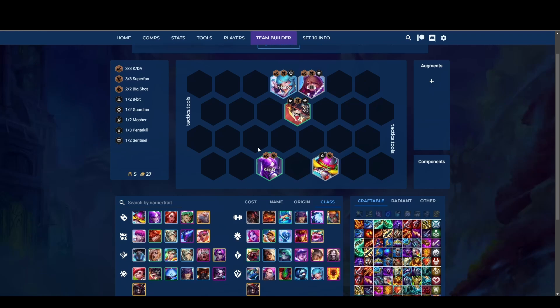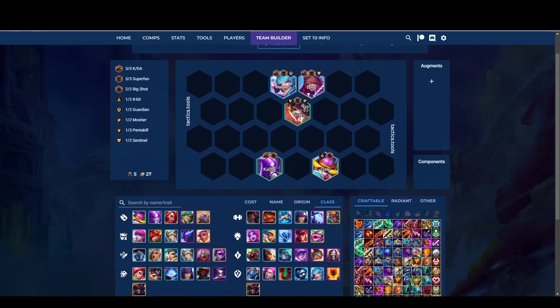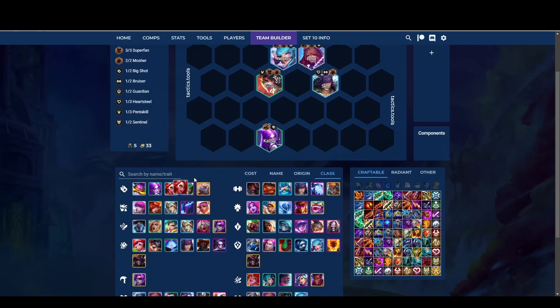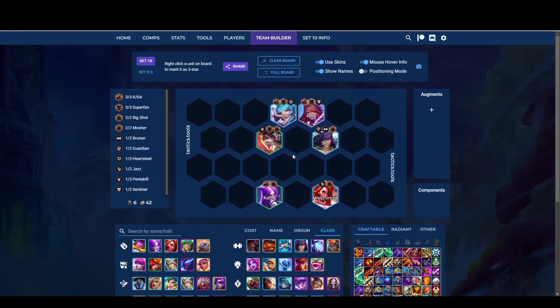Next, what do you want to add? Ideally you want to add a Sett or some frontlining. He's a Bruiser, he goes very well with your Gnar. You will be very strong — he will tank for you. You will do some decent amount of damage. If you can, I know it's very hard nowadays to find a Miss Fortune, but you want to replace Corki with Miss Fortune.